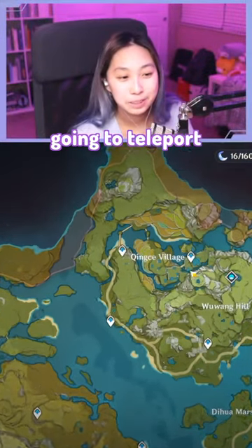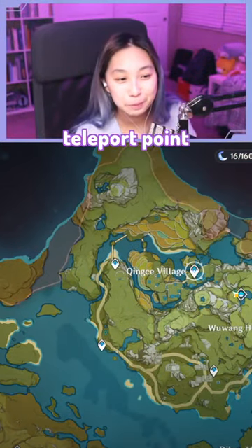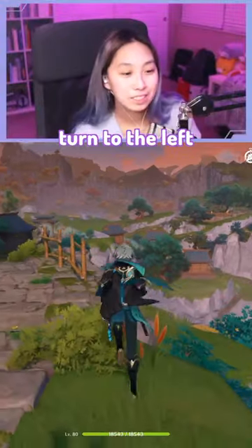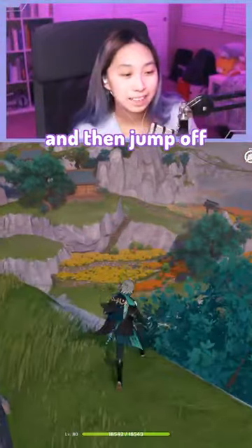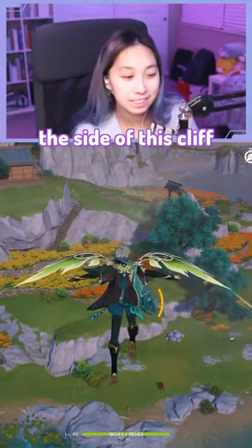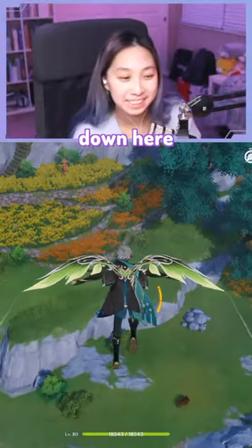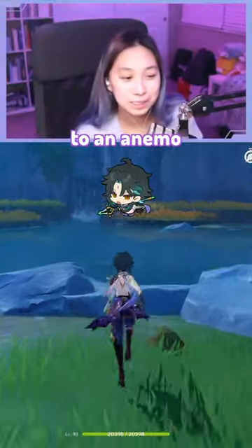We're first going to teleport to the teleport point east of Chingse village. We're going to turn to the left a little bit and then jump off the side of this cliff. You're going to see that there's a small little leaf pile down here. Make sure to switch to an Anemo.